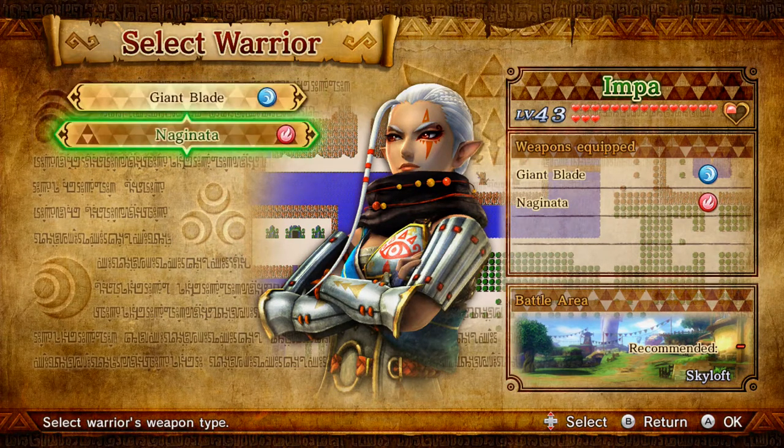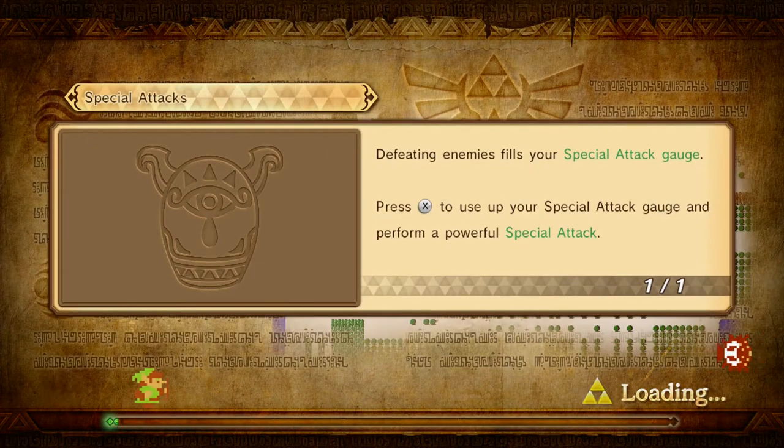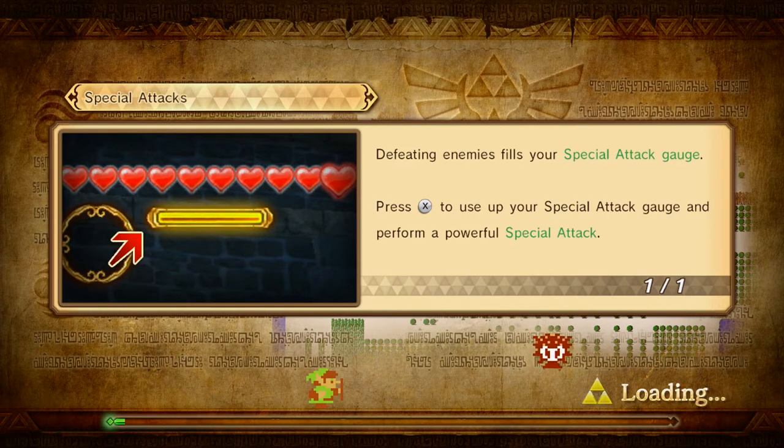Neither of these are recommended so we're gonna play with the naginata since it's newer. We're gonna keep using this - I've used it a couple times for different things and I want to unlock the skill for it. Special attacks: defeating enemies fills your special attack gauge, press X to use your special attack gauge and perform a powerful special attack.